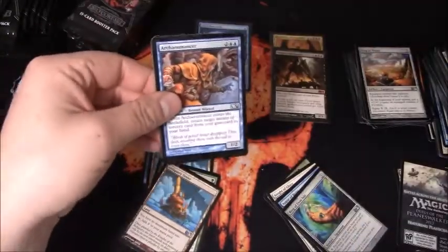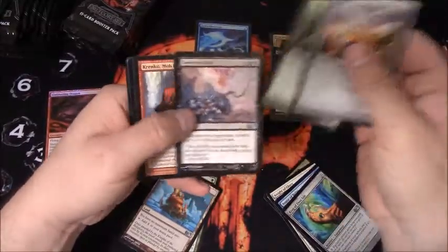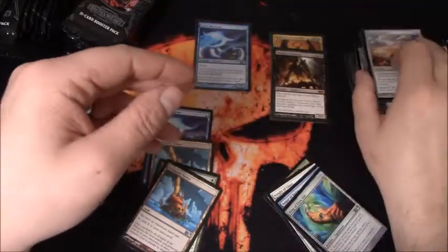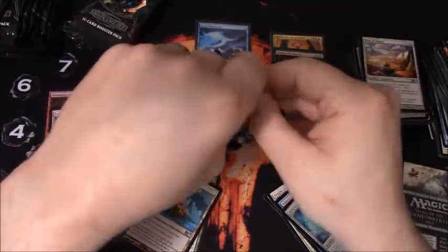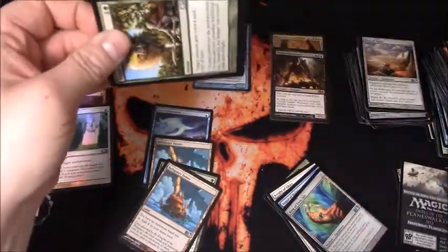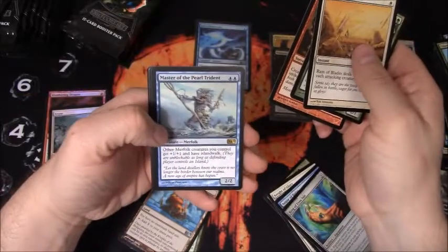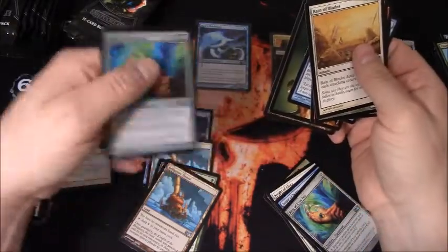I'm doing okay on uncommon pulls here. Bring a Thune, Krenko - I have a deck with that guy, great deck. And Erase for a foil. Krenko is my commander in my EDH deck. Master of the Pearl Trident - that's actually a decent rare. And Ring of Evos Isle uncommon foil.